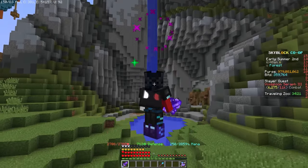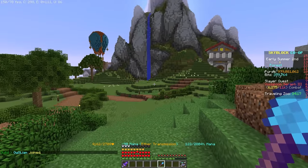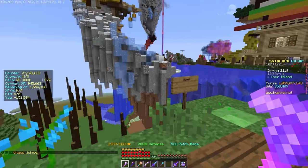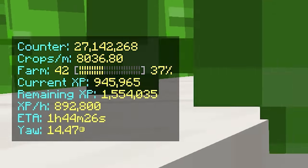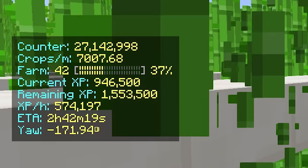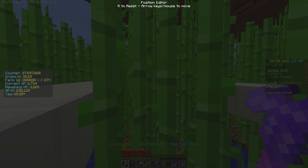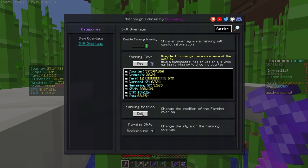There's also an option to smooth teleportation movement if you like that. Bear in mind that this animation is entirely client-side, and to the server and all other players you will still look like you teleported instantly. There's also a farming overlay which automatically appears when you hold a hoe, which displays things like your XP per hour, the exact angle you're facing, your counters, and the speed that you are leveling up at. If there are some things you don't want displayed on your overlay, you can add or remove certain aspects of it in the settings, and also change where on your screen it appears.